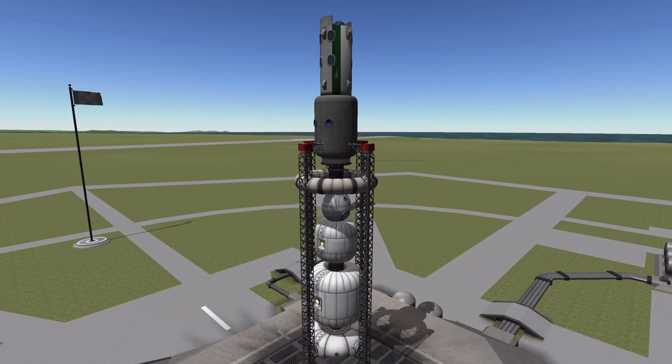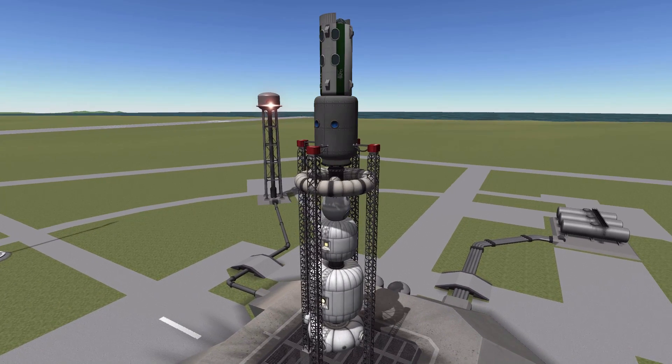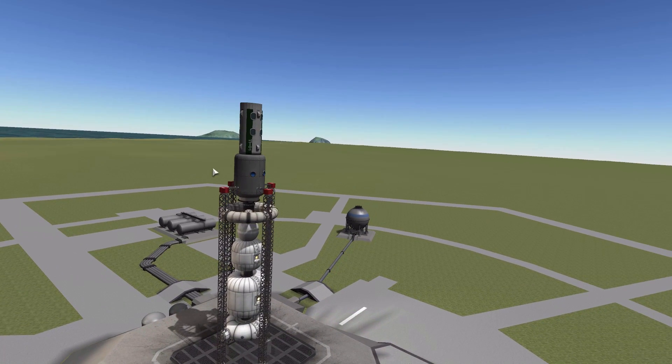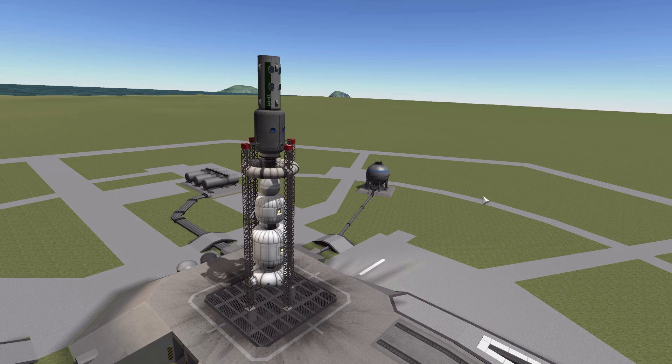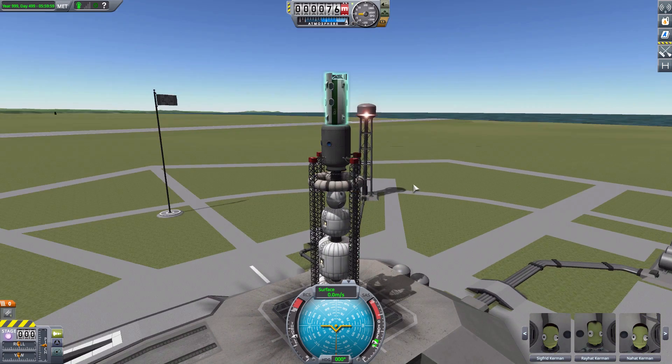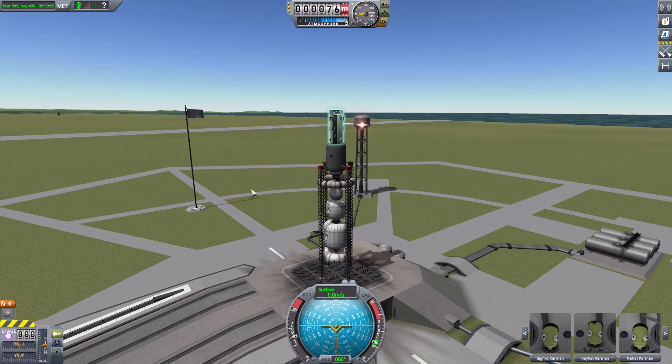That is it for the Tokamak Industries Refurbished Parts mod. I love this thing — it's great having all these parts back, as some of them I really loved in the past and truly missed when they were no longer being worked on. Now we have them back to use and enjoy, and hopefully build many fun stations with. That's going to be it for today, folks. I hope you enjoyed, and as always the link to the mod is in the description. Until next time — thank you for watching and have a good one.